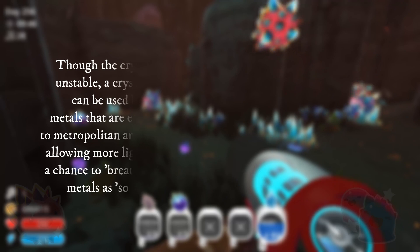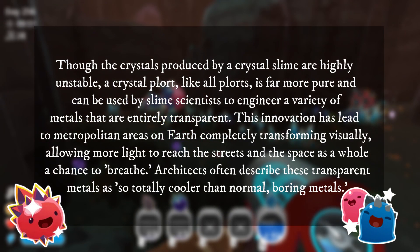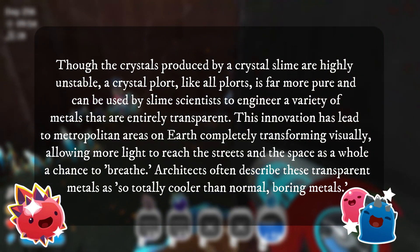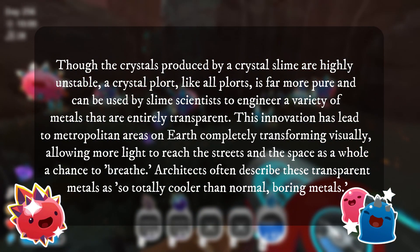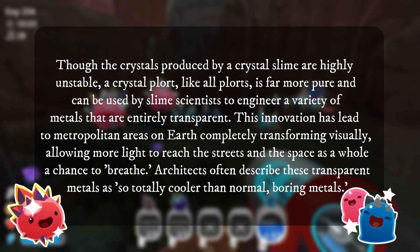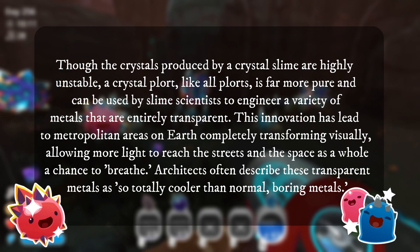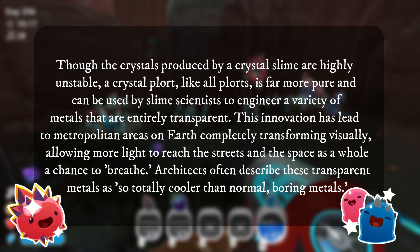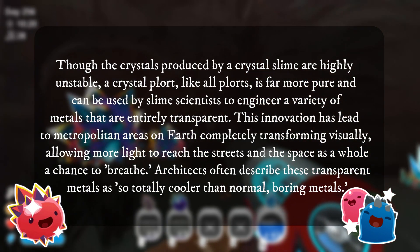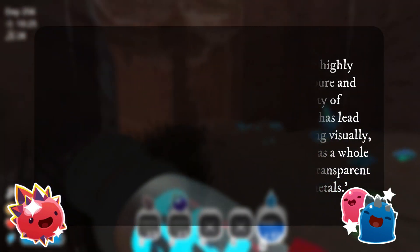Though the crystals produced by a Crystal Slime are highly unstable, a crystal plort, like all plorts, is far more pure and can be used by Slime scientists to engineer a variety of metals that are entirely highly transparent. This innovation has led to metropolitan areas on Earth completely transforming visually, allowing more light to reach the streets and the space as a whole a chance to breathe. Architects often describe these transparent metals as so totally cooler than normal boring metals.